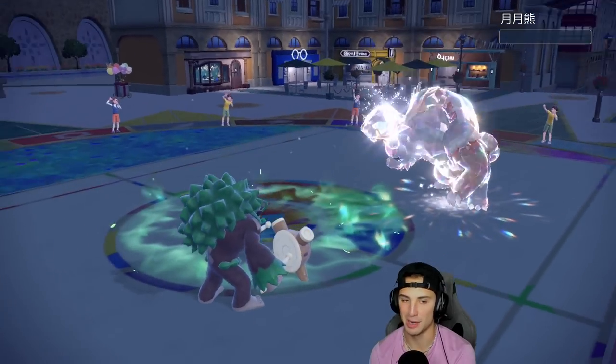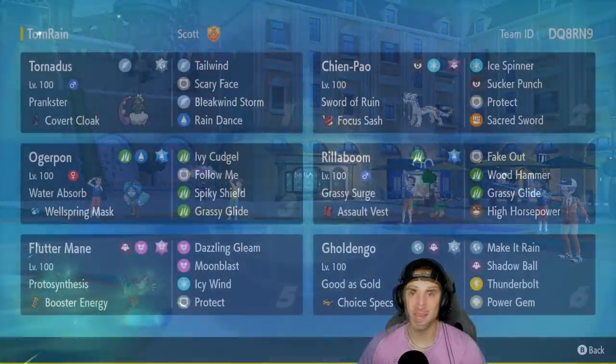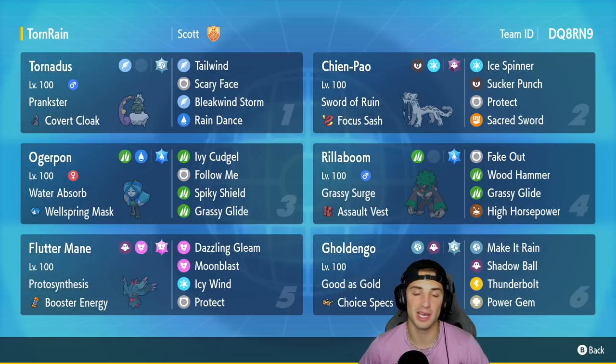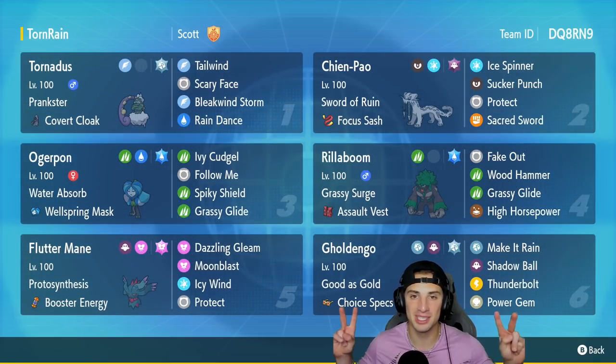We grab a 2-1 record with this team. Like I said at the start, this is a straight meta team — one of the better teams in Regulation E. Chien-Pao and Rillaboom pair up really well, Flutter Mane and Gholdengo pair up well with Tornadus, and Ogerpon with Rillaboom or Chien-Pao are two great back-end combos. If you enjoyed the content, smash that like button, click subscribe, spread the positivity, and I'll catch you on the next one. Peace out everybody.